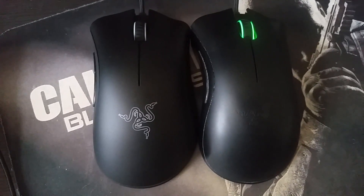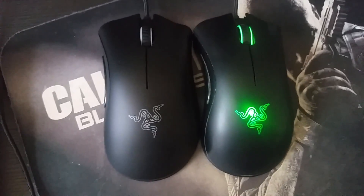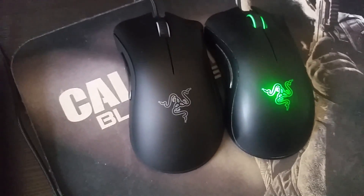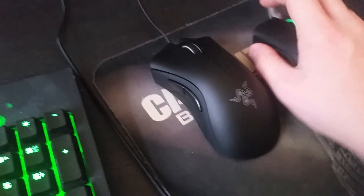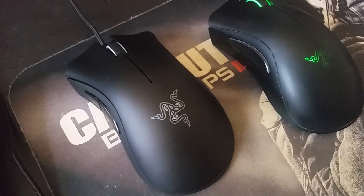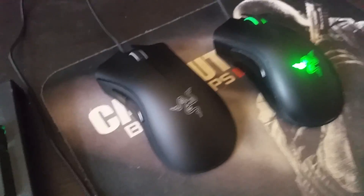So the two mice are now next to each other — the right one is the 2013 edition and the left one is the Chroma. From the top view, the Razer Chroma seems a little longer than the 2013 edition, and I actually really like that because I play with a palm grip, so it's way more comfortable. The cable seems to be the same. It's pretty much the same mouse but with 10,000 DPI and the Chroma lighting — the most popular design, I guess.